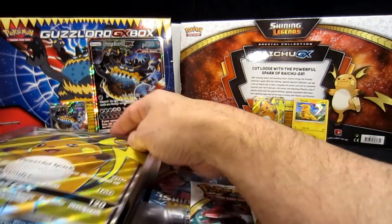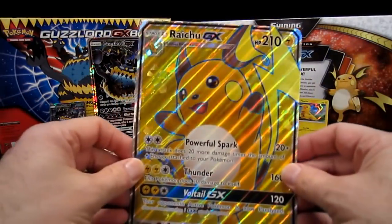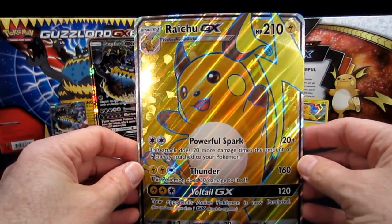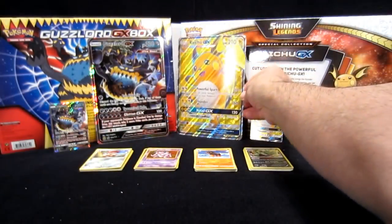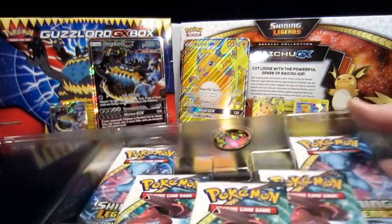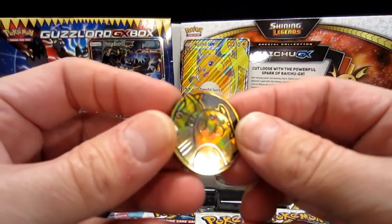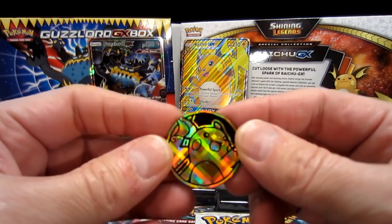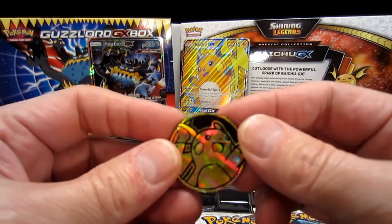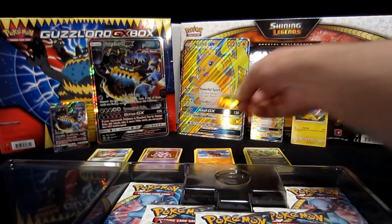And then our favorite — we love these full arts. Raichu GX oversized card. Absolutely beautiful. And we have a coin — look at the coin, it glistens! Scooch, this is probably one of the most glistening ones I've had in a while, look at that thing sparkle. Like a bunch of lights at a football game — the playoffs this weekend! What packs? Five Shining Legends, like it said, and of course there's your code card right there.